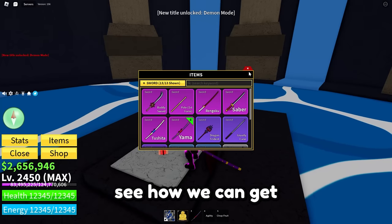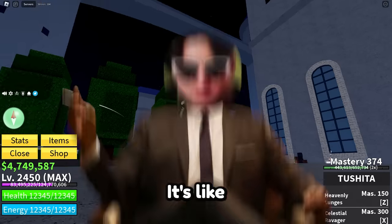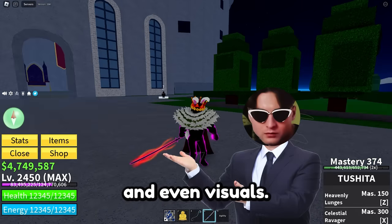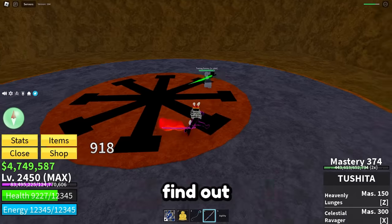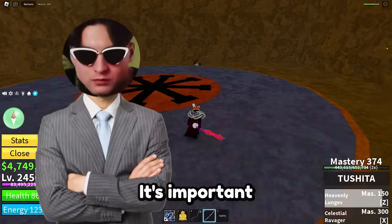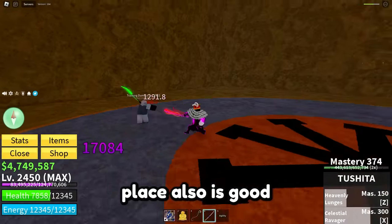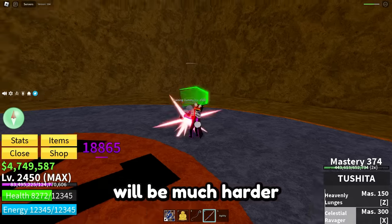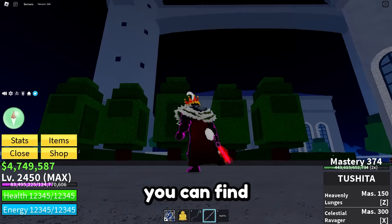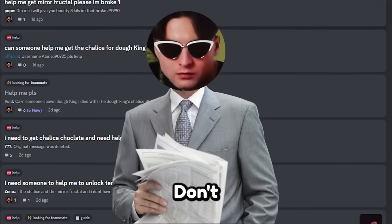Now let's see how to get Toshita. Toshita is much harder to get but it's worth it — it's like the twin of Yama with the same fast attacks, good mobility, and similar visuals, but it's stronger. Keep in mind you need to be level 2000 to access one key location. It's also highly recommended to have a private server since it's much harder on a public server.